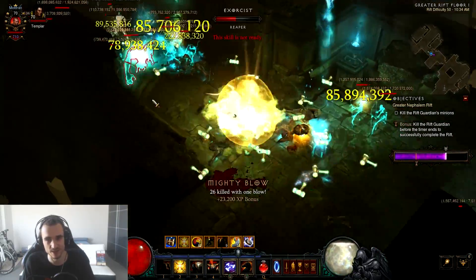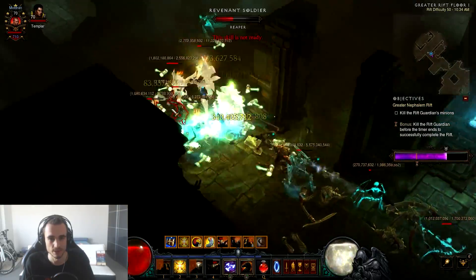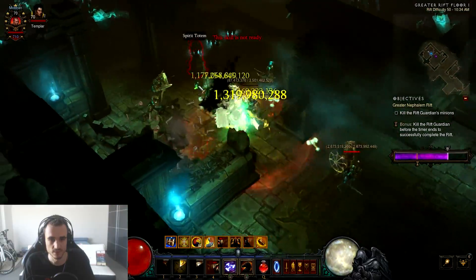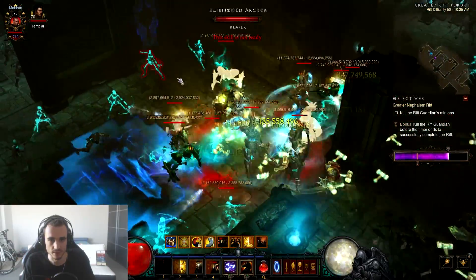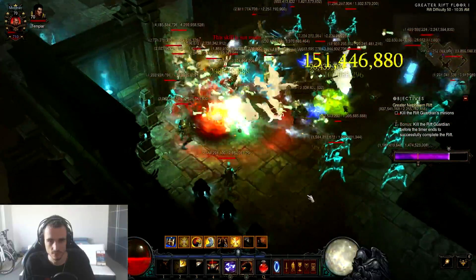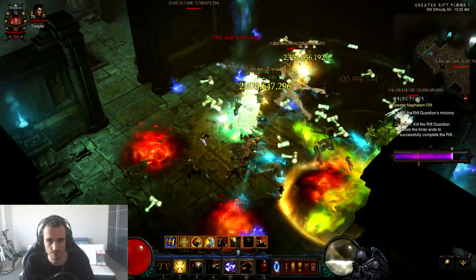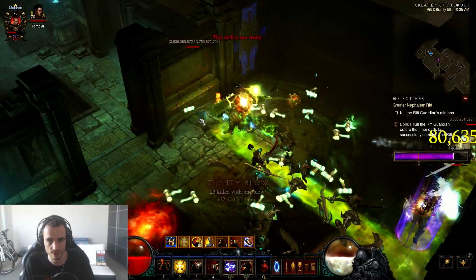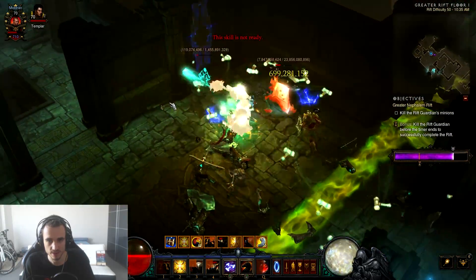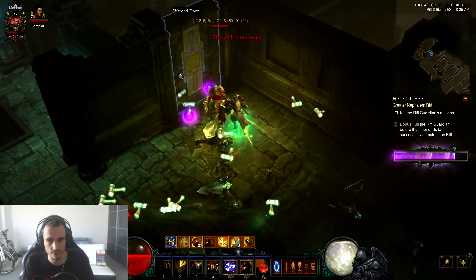If I wasn't playing Barb next season, Crusader is probably what I would start with. I might even start a Crusader — maybe on the side after I'm done with the Barb. I always have fun with Crusader. You can see this is going very smoothly. Regarding the Rift Guardian — which is a problem for many builds — with this build it's no problem. If you get into a real emergency situation you can just force a Steed Charge and move away.